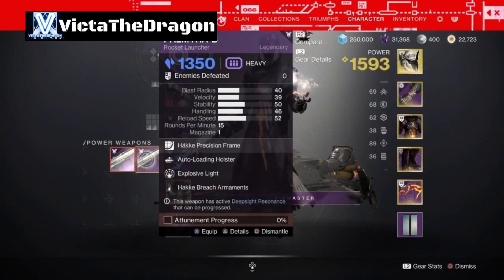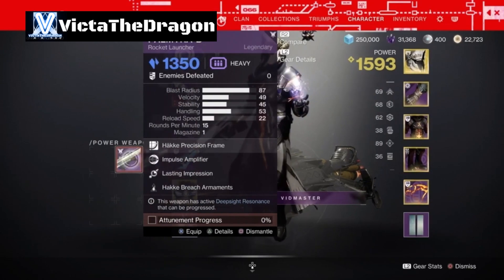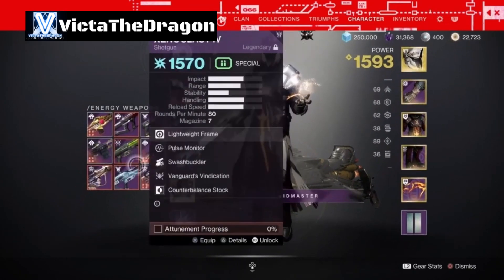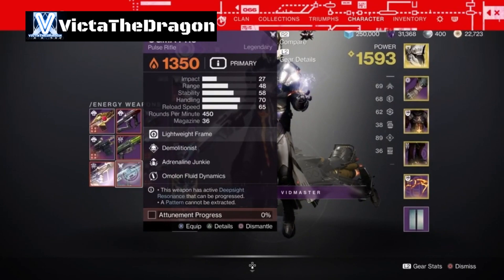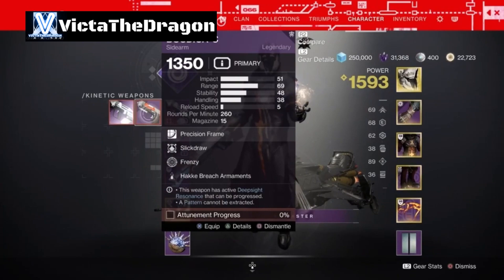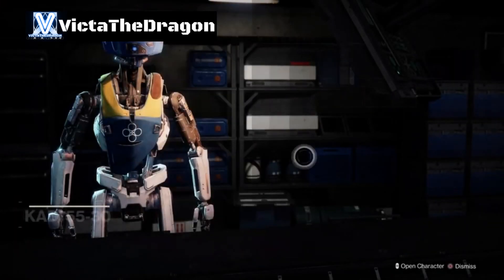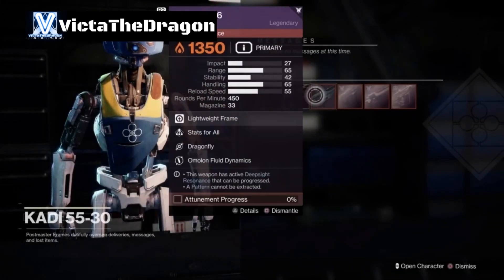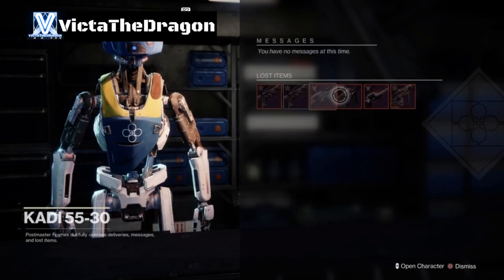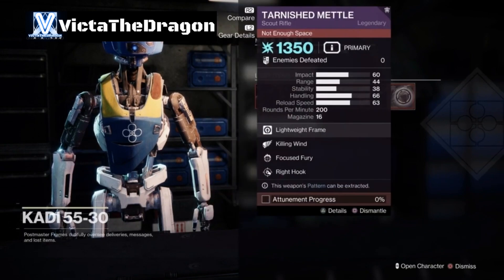Let's go and look at my character. Auto Loading with Explosive Light - wow, that's a good roll. We have Impulse Amplifier with Lasting Impression - both great rolls to be fair. We have Demolitionist with Junkie. Steady Hands with Multi-Kill Clip. Slick Draw with Frenzy. Moving Target with Frenzy - that's probably going to be a good roll for PvP. And then all these are in my Postmaster: Stats for All with Dragonfly. Thresh with Perpetual Motion. Heating Up with Vorpal Weapon. And finally Killing Wind with Focused Fury.